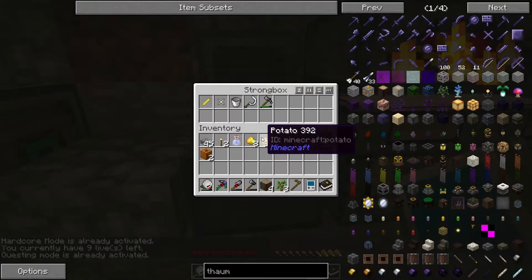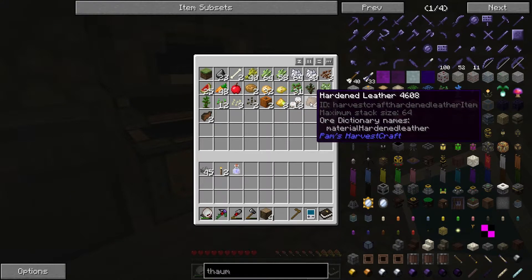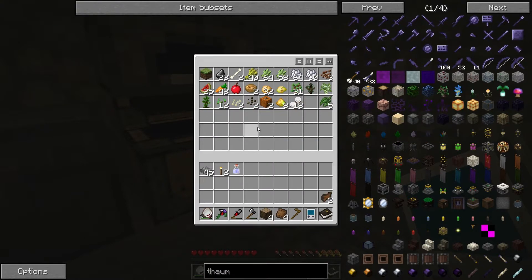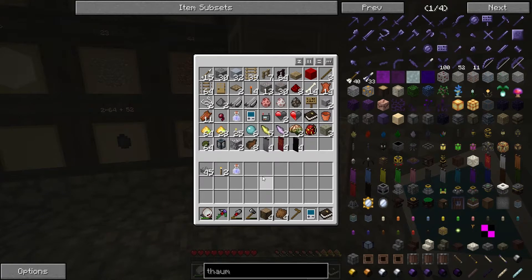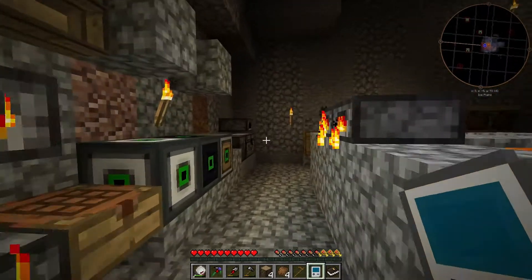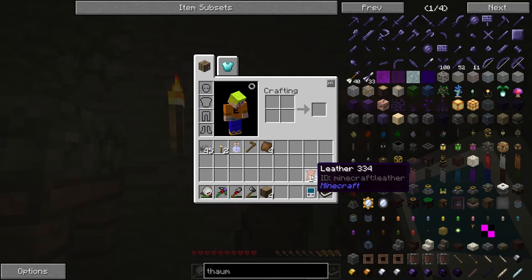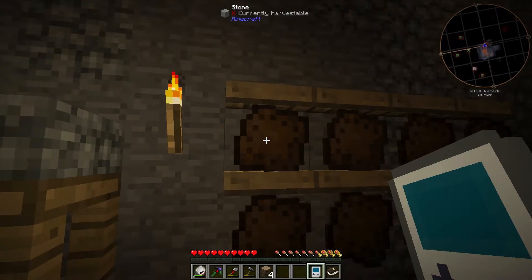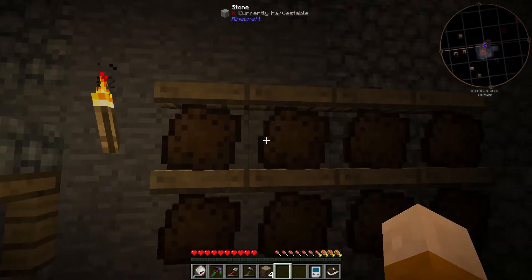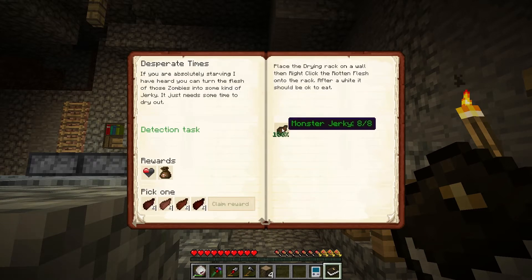I'm gonna put all this in here for now. This here, and the jerky monster — I think I have some leather as well. We have the leather. When you put the rotten flesh in the drying racks, it goes to jerky monster, then to leather, and then to hardened leather. I found out because I forgot to pick it up, and I got this stuff. There is a quest for that — jerky monster, eight. We already got it. We're gonna pick one of these with a reward back.